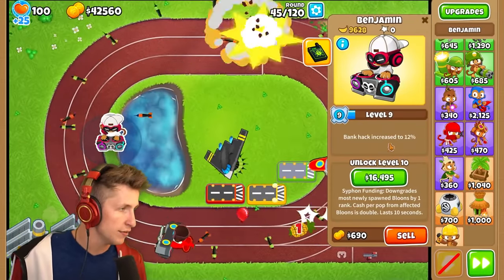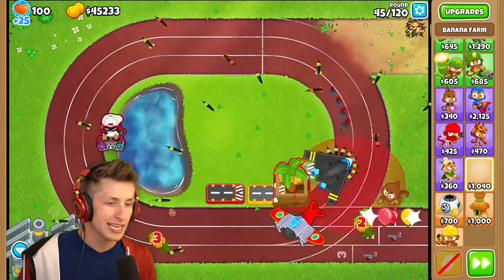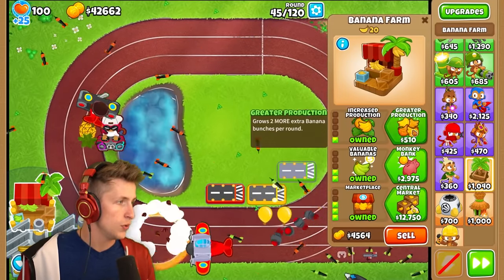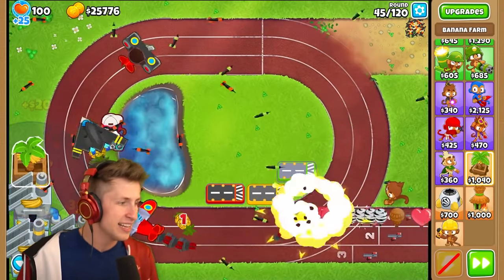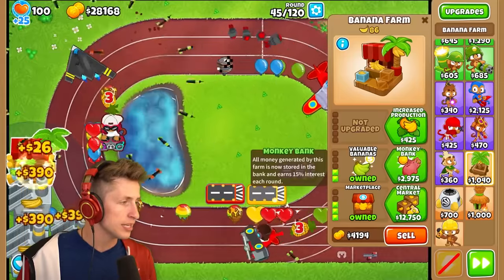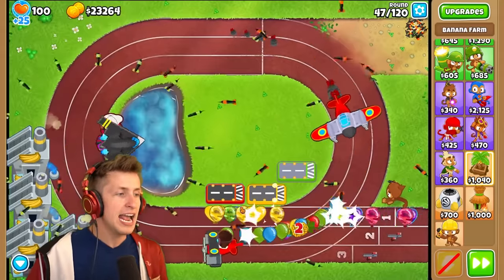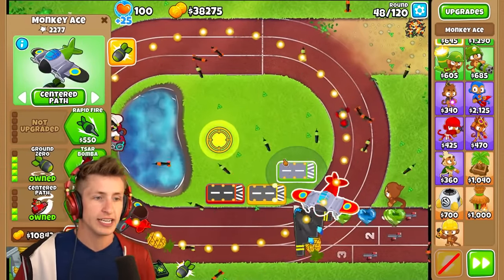I'll get Sharper Darts and then Centered Path, so it's just going to be perfectly dropping bombs along the screen. Now I'm going to get another Marketplace, Valuable Bananas, and another Banana Research Facility. If I can save up money — look at that, we're already at $26,000. That's absolutely crazy. We're making so much money because we're sending rounds so very fast, which is super nice. Do we have Bank Hack? That is really nice — $40,000. I'm going to get one more Banana Research Facility. Marketplace Valuable Bananas. Banana Research Facility.